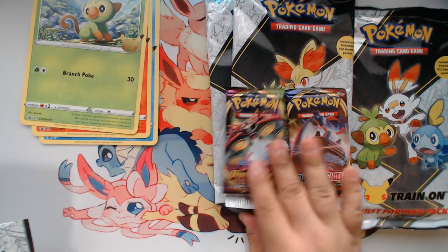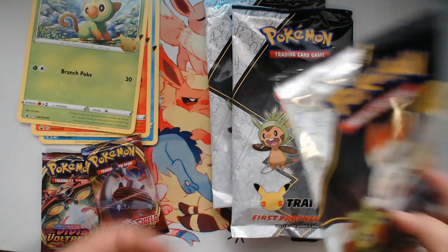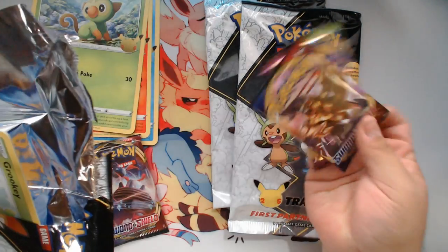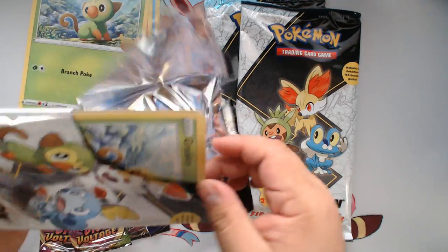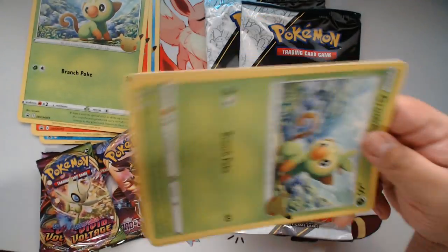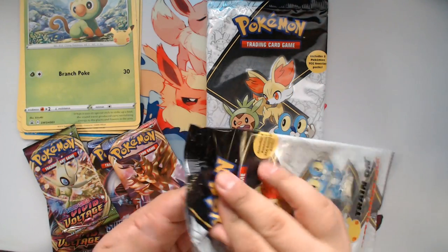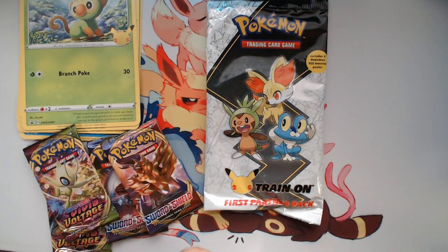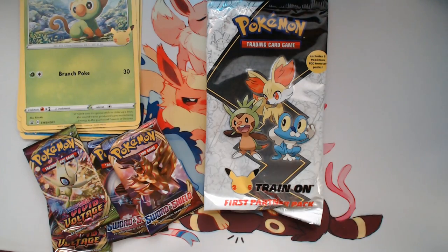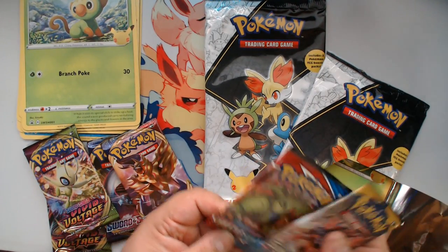For those that don't know, these are First Partner packs - they pretty much have all the starters. You get a giant pack with oversized cards, one of each of the starters, which have cool holographic Pikachu symbols on them. You also get two booster packs with them - we have a Sword and Shield and a Vivid Voltage in this pack.